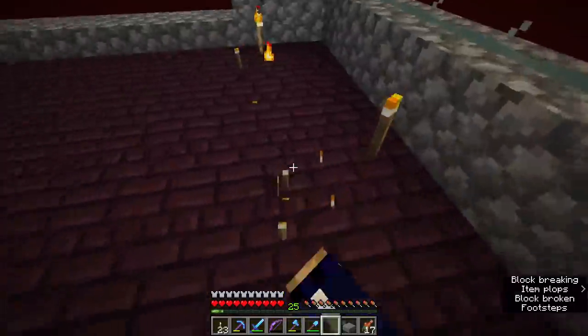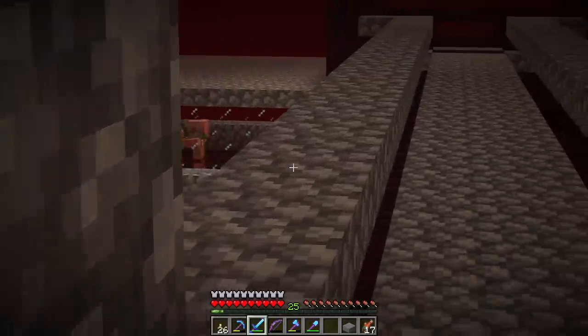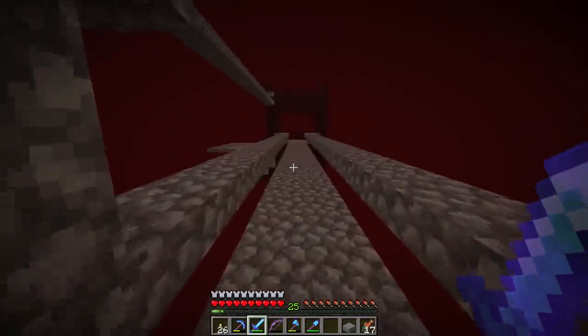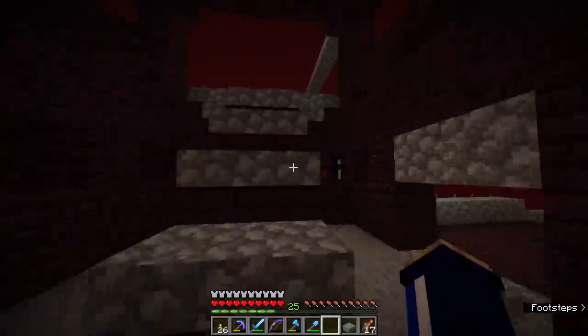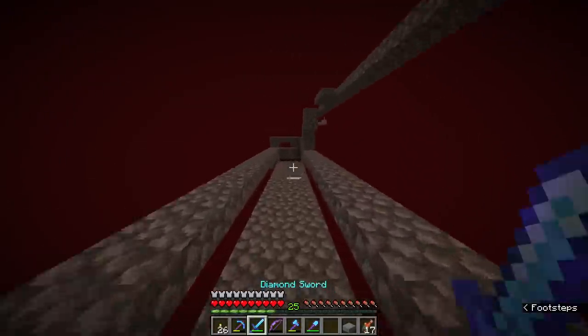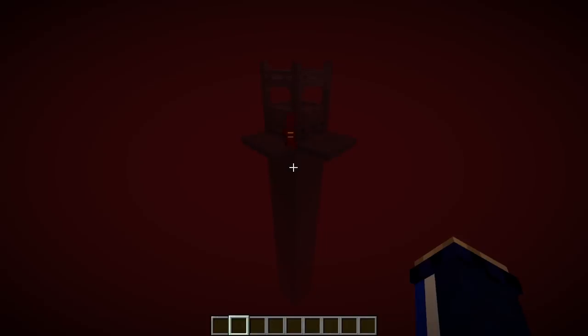I'll carefully bridge out underneath here — thankfully no ghasts can spawn so it should be fine. Filling all of these in underneath will turn them into full blocks, hopefully creating a spawnable space for fortress mobs. This is going to be a job, though, since we have no real way to generate nether brick in large quantities in skyblock — it's one of those things that hasn't been made renewable.